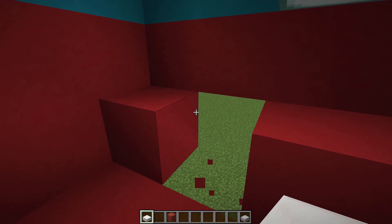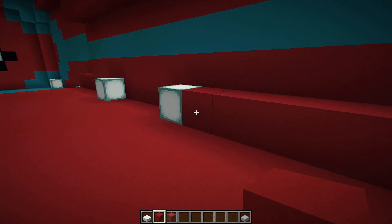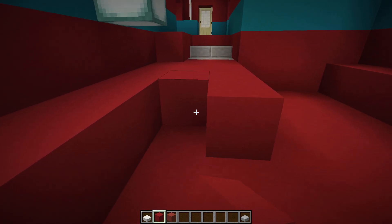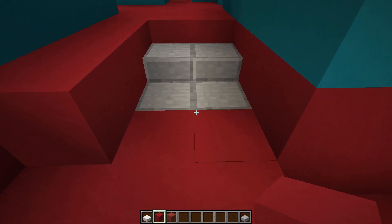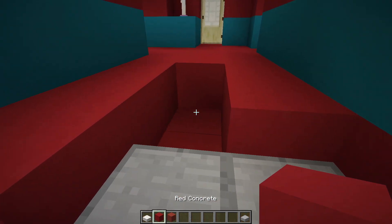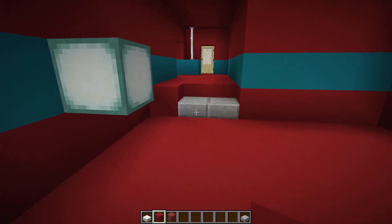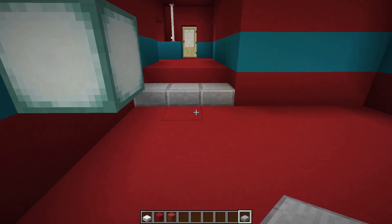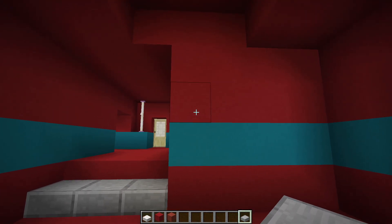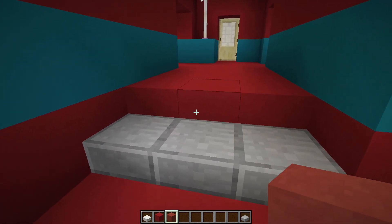We're going to put in a kitchen right here. One challenge is we don't have a lot of space and can't extend by removing that block. We're either going to raise this whole section up a block, which would leave only one step — actually, let's do that. We can get rid of that here, move those there, and fill this in. I think that's a bit better, and we could even make it three-wide. That gives us more space to work with.